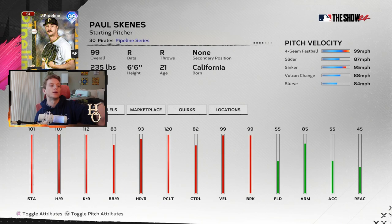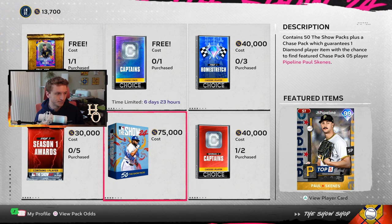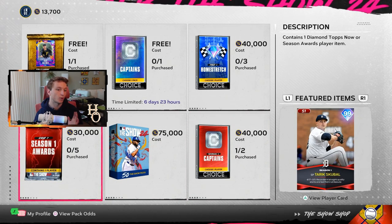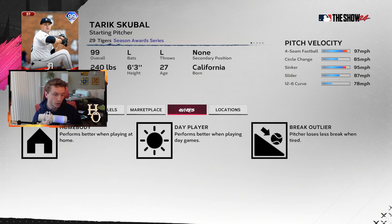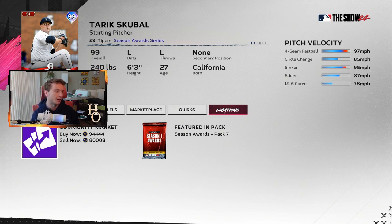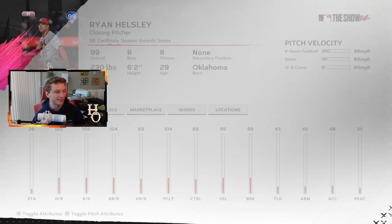De Grom still plays well, Andy Pettit probably fights with Skeins for number one in the game right now. But let's go over the rest of the cards because there are some more pitchers we need to cover. They brought back a legend - he hasn't been in the game the last two years but was in MLB 21. Season one drop - Tarik Skubel is tremendous in real life, off to a great start this season. He was good last year and got this 99 overall Season Award Series card. He always plays well in this game.